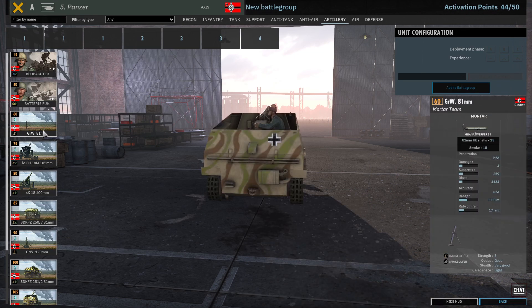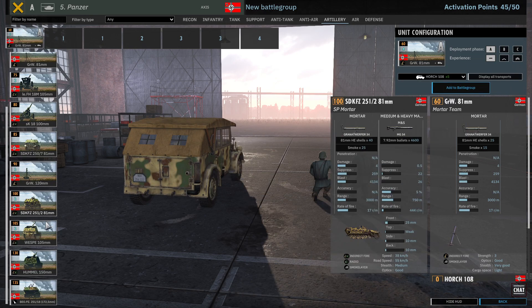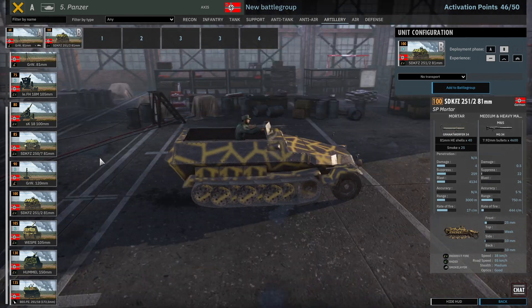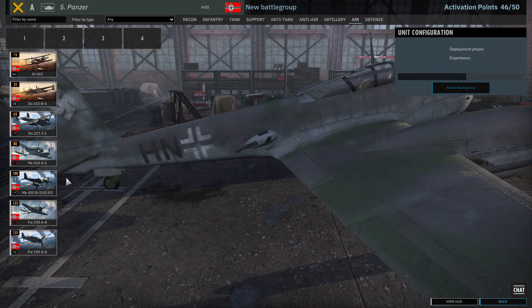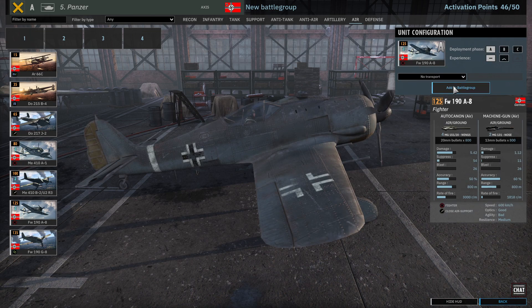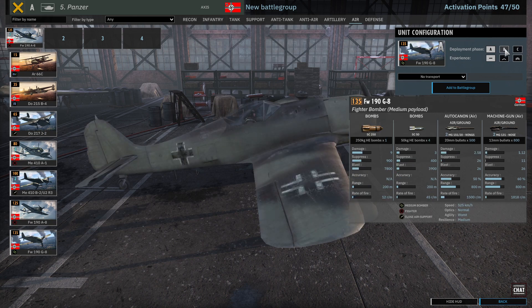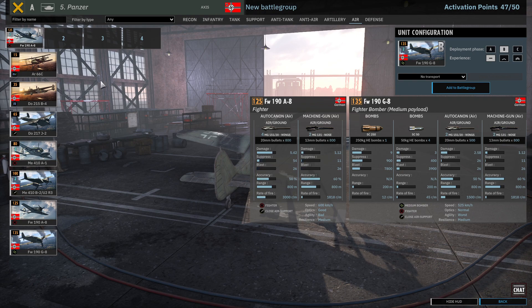44 points — I'm gonna take some mortars. Oh god I love these, I'm definitely gonna take some. I don't have much ammo for them, but ammo trucks should help and they should be good. A8s are a must-take. That leaves enough so I can take one more plane — I guess they're gonna be fighter bombers. Just two Focke-Wulfs.